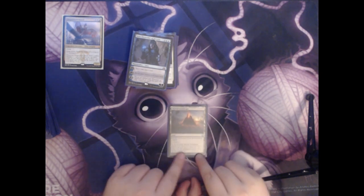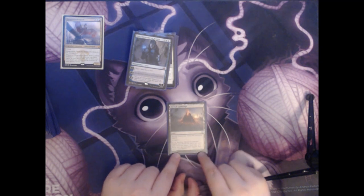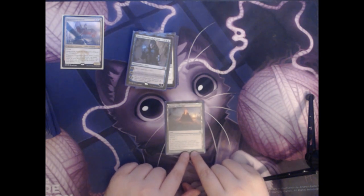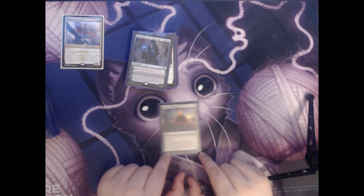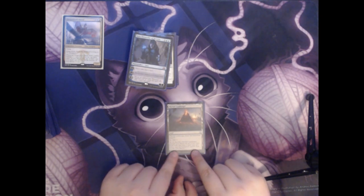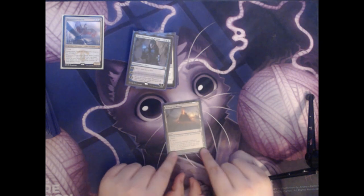Next we have Myriad Landscape. It is a land that enters the battlefield tapped and only taps to add a colorless. But you can pay two, tap it, and sacrifice Myriad Landscape to search your library for up to two basic land cards that share a land type and put them both onto the battlefield tapped, then shuffle. Since we're not in green, we don't have access to really good mana ramp, so this land can act as mana ramp sometimes — effectively costing three to get an additional land out.